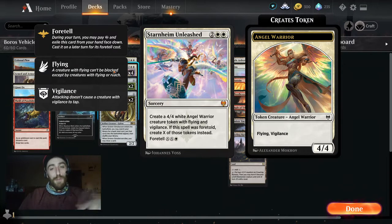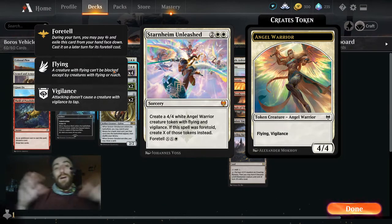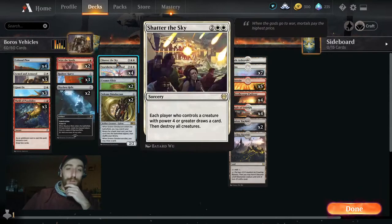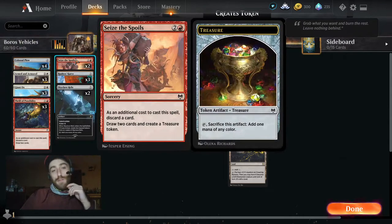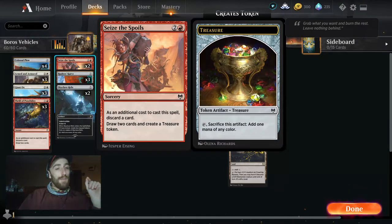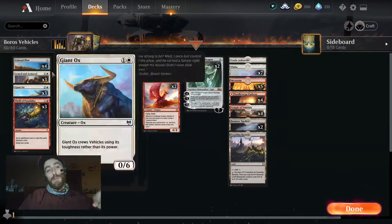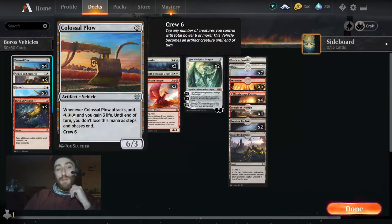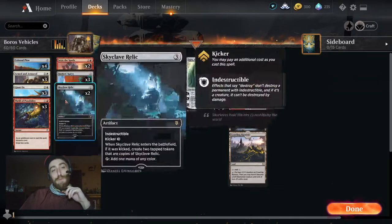Ugin is a mana sink — every extra mana we get is a step closer to another angel. Thrill of Possibility is a very good card; it leaves behind a treasure token and just goes with the whole gameplan, helping justify the red early in the curve. Colossal Plow also makes three mana, so there's another card that justifies that.